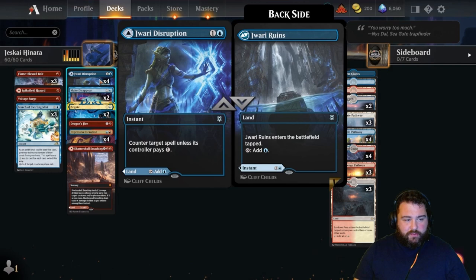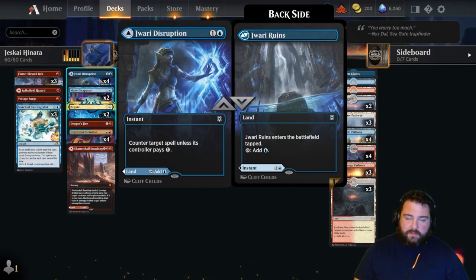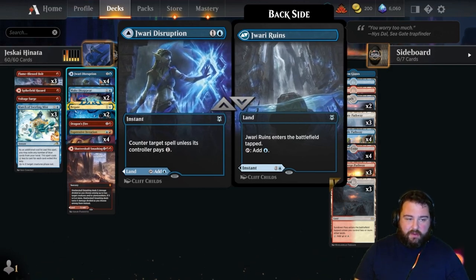We have four Jwari Disruptions for early game counters, plus sometimes late game counters too when people tap out for big things.